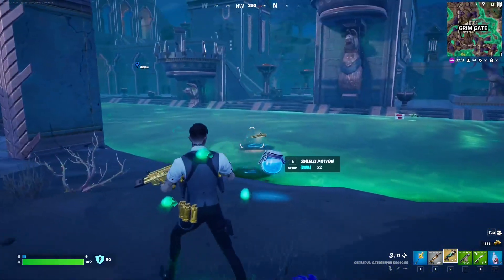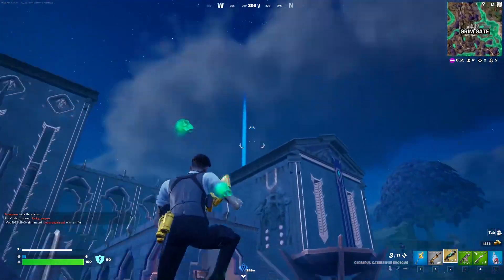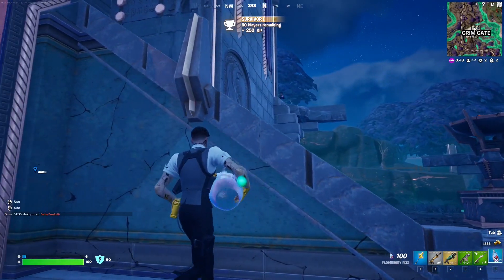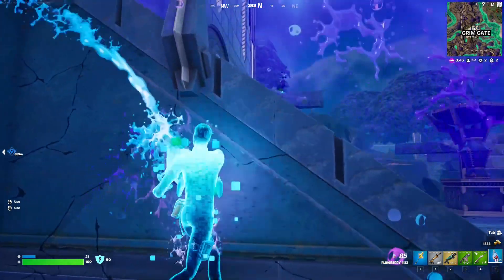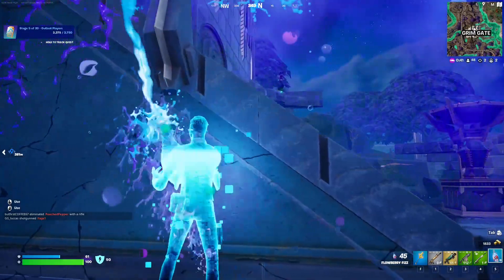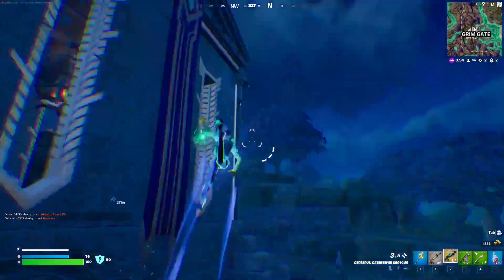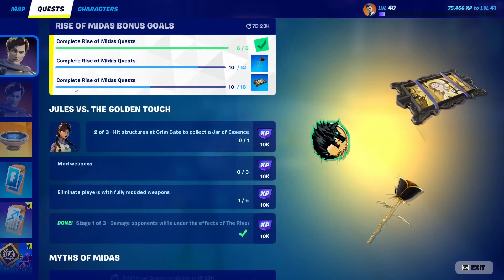We have somebody here — I see him. I want to see if he's a real player or not, because sometimes real players pretend to be bots. He should drop down if he sees me healing. Here we go — and there it is. That should be one out of five.